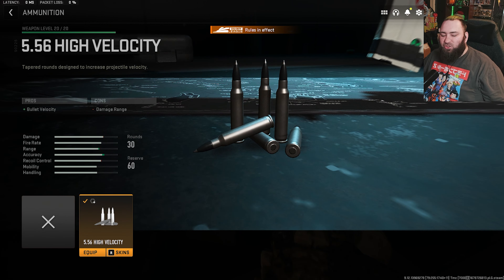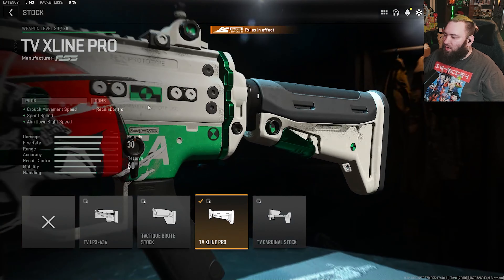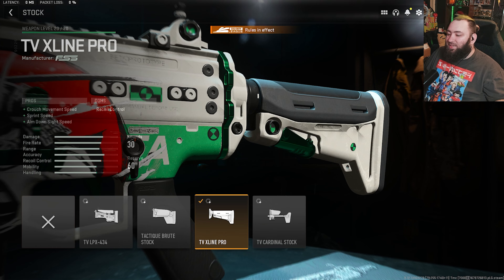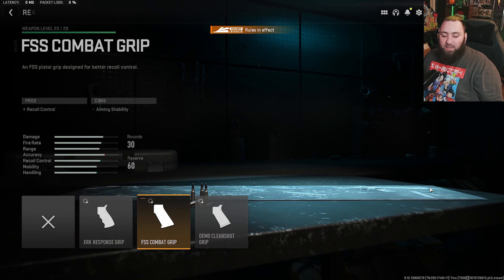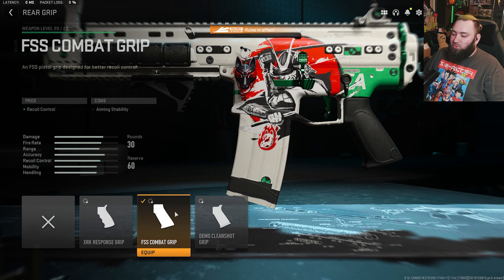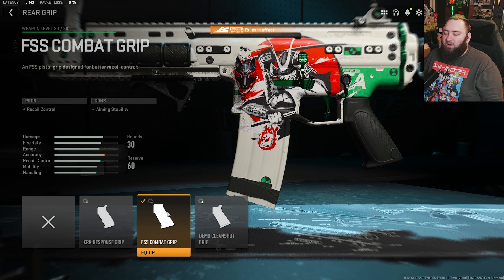Stronger and better than the enemy. The TV X-Line Pro Stock gives us crouching movement speed, sprint speed, and aim down sight speed — yes, it messes with our recoil control at times, but honestly the way you tune this is very very strong. Next is the FSS Combat Grip, which gives us recoil control and aim stability. If you feel like you don't need the recoil control, you can use the Demo Clean Shot to get faster sprint-to-fire speed and aim-down-sight speed, but because this build is for walking turret and not aggressive like an SMG, you want to use the FSS Combat for recoil control.